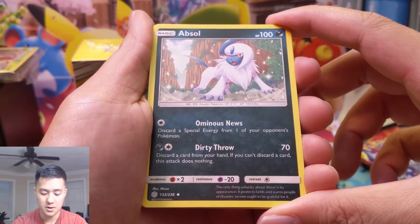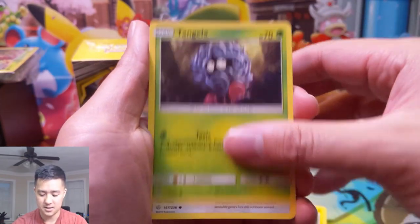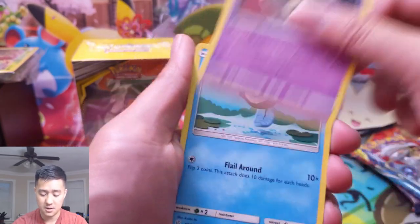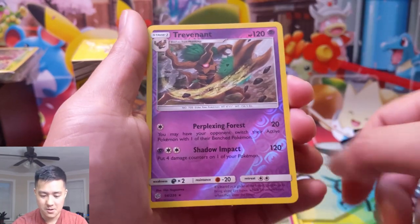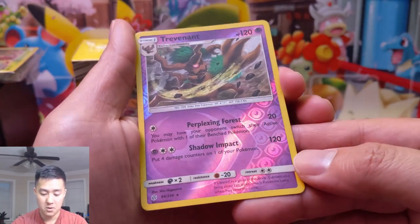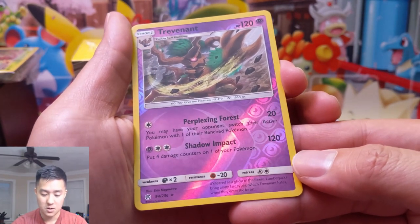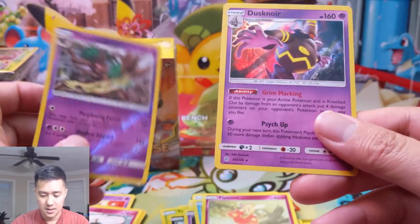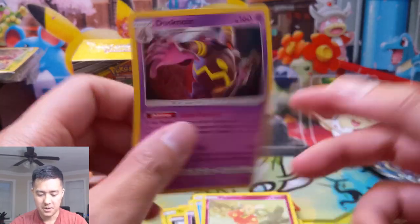Dirty Throw: discard a card from your hand, if you can't discard a card this attack does nothing — that does not sound good. Eevee, Tusk — there's some potential in that card too. Flabébé — that's always fun to say. Trevenant: Perplexing Force, 20 damage, you may have your opponent switch their active Pokémon — that's pretty cool. Shadow Impact: 120 damage, put four damage counters on this Pokémon.